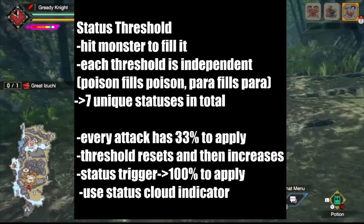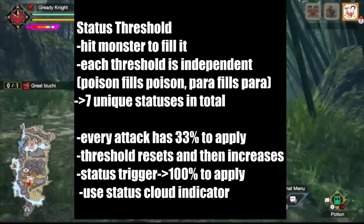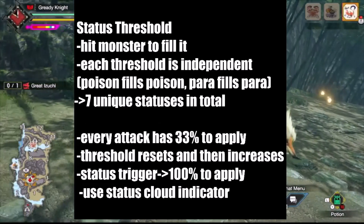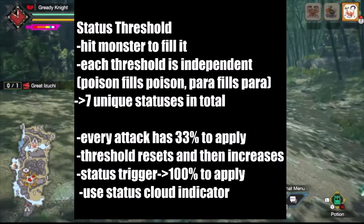With Status Trigger, every attack fills the threshold during its uptime. Status Trigger will be helpful for finding the true poison value since we don't have to guess whether poison was applied on a particular hit, but you can track your afflicted poison via the poison cloud indicator on each hit.